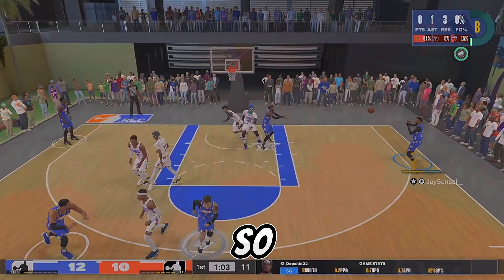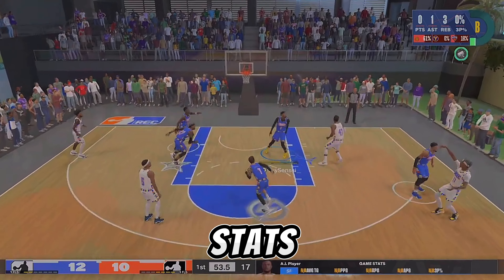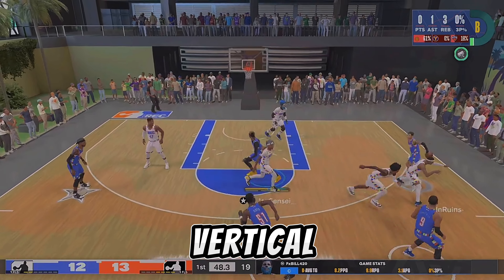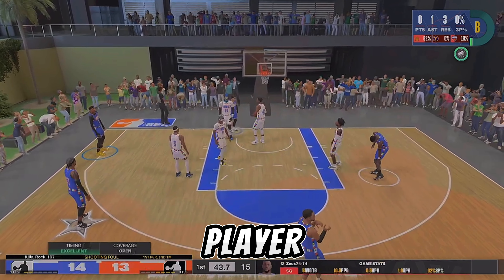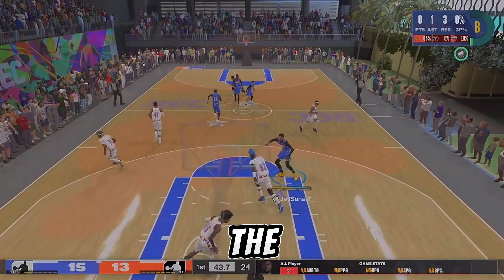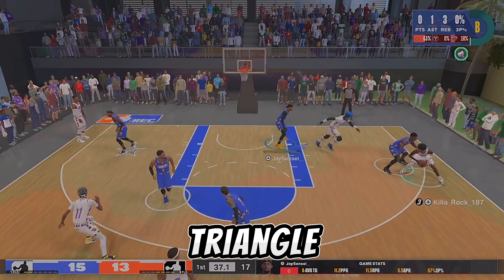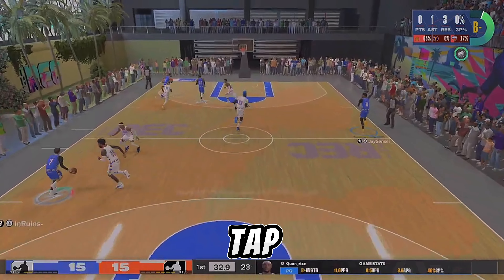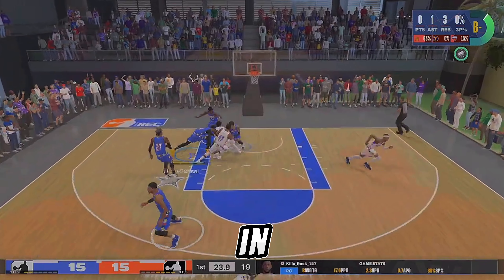You have to understand which shots to actually jump at, and when you do jump there's also a way to do a vertical contest. To do a vertical contest — where you can control your player so he jumps straight up instead of into the player — hold R2 on PlayStation (or RT on Xbox), press triangle (or Y on Xbox), and hold the left stick up. This reduces fouls, gives you a quicker jump, and a quicker contest. If you have Pogo Stick it activates even quicker.